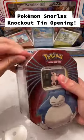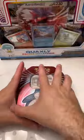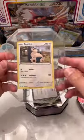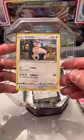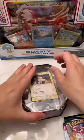What is up guys, today we're going to be opening up a Pokémon Knockout 10 featuring Snorlax. Here's a quick look at the Snorlax card that comes with this tin. This tin comes with three packs: one Brilliant Stars, one Evolving Skies, and one Fusion Strike.